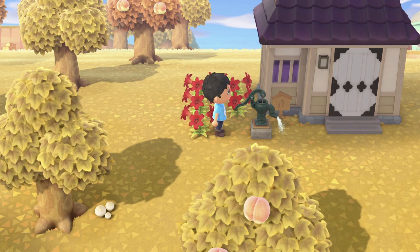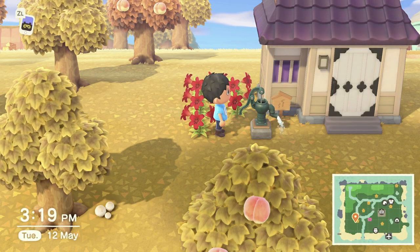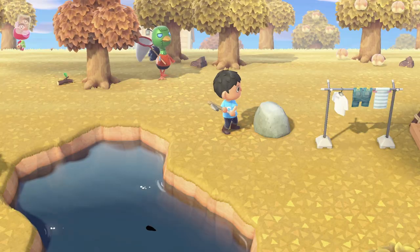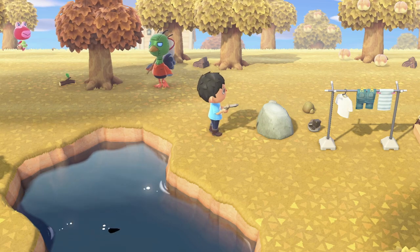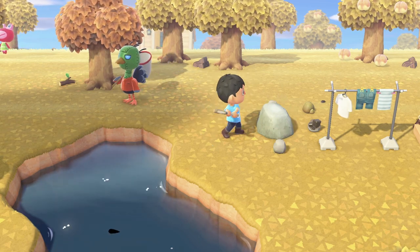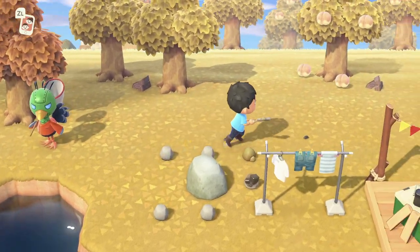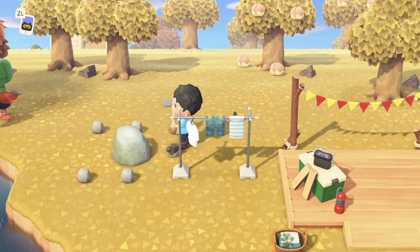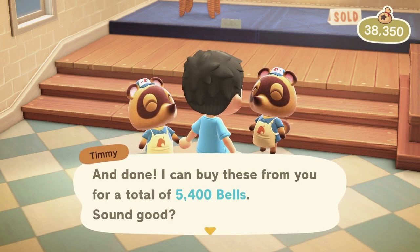Item number 3 are water pumps. Water pumps take 2 iron nuggets and 6 clay to make. Now say you're doing a lot of mining of rocks and you're getting a lot of clay and you don't know what to do with it — this is a good way to sell it off and get yourself an easy 2,700 bells per water pump. And of course, when they become a hot item, you can sell them for 5,400 bells each.